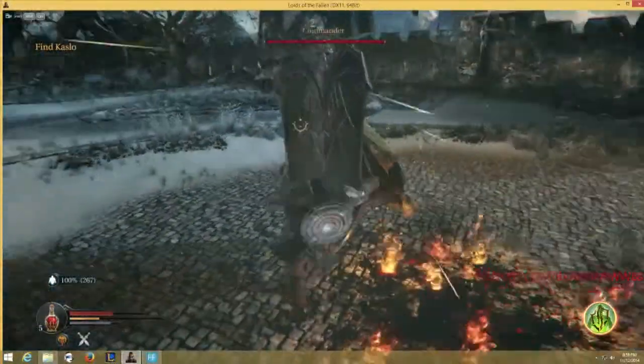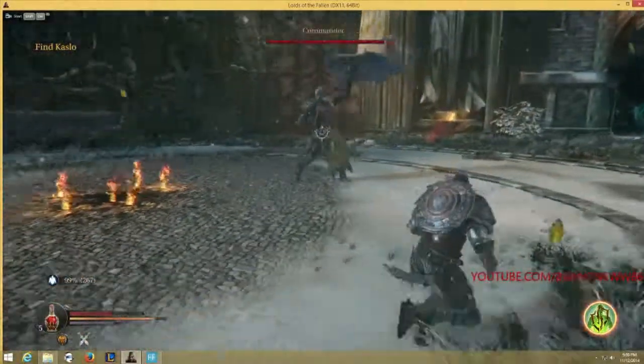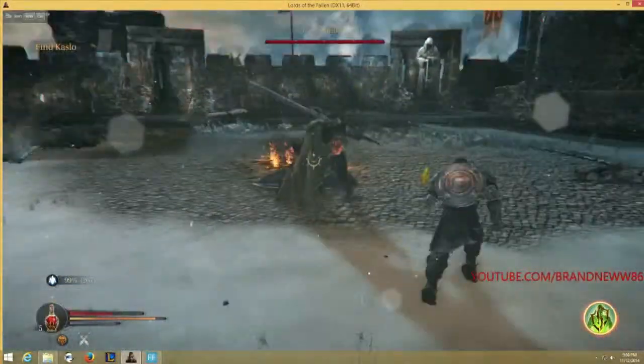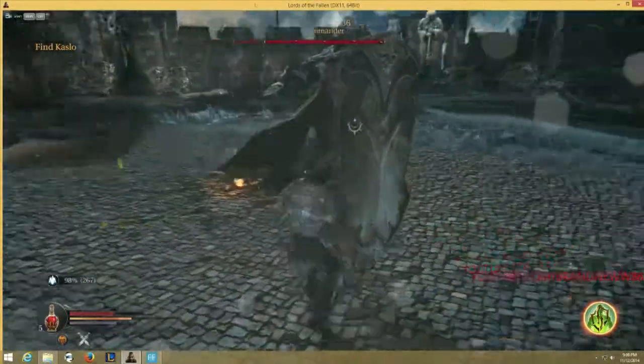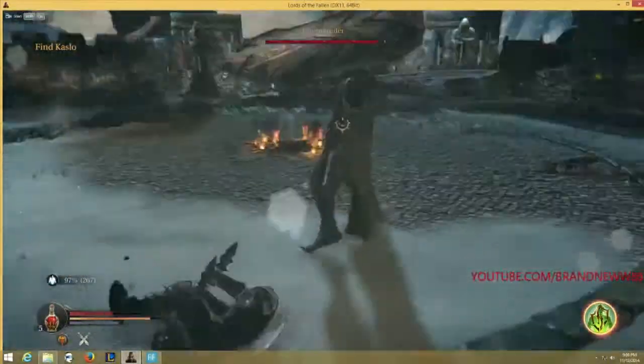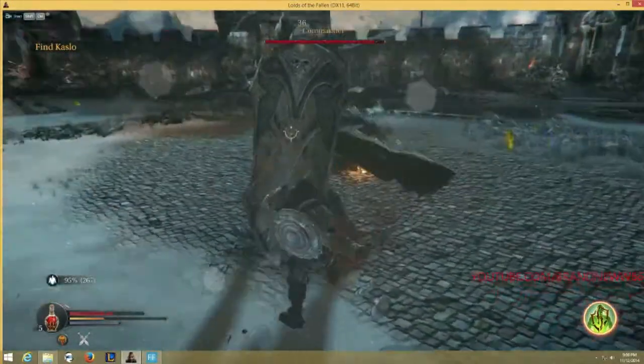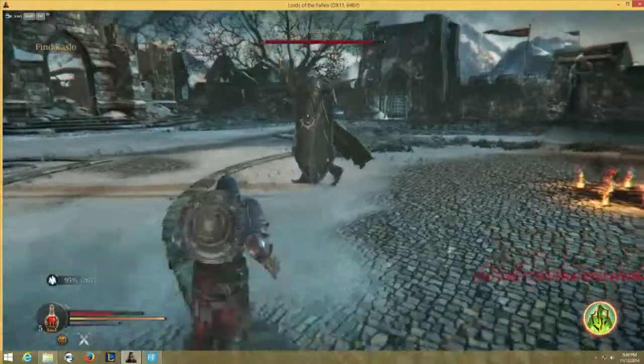Hello everyone, this is Brand New Again. This is the second boss commander from Forge of the Fallen. He's relatively simple as well. You just kind of have to learn his attacks and find out when he's going to do a low range attack or a short range area of effect attack.